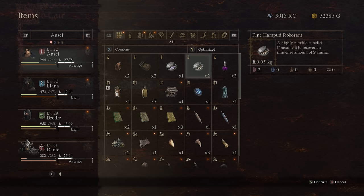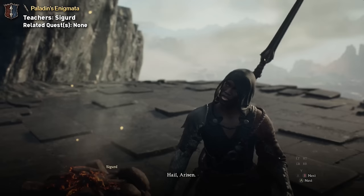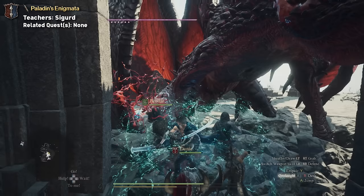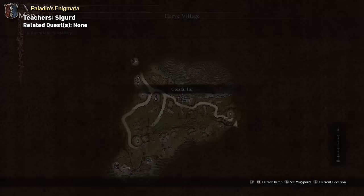For Mystic Spearhand, you're looking for the Paladin's Enigmata Tome. This grants you the maester skill Wild Fury. To get this one, you'll need to make your way to Dragon's Breath Tower and defeat the dragon there. Normally Zegard will meet you here and help you fight the dragon. After defeating it, Zegard will grant you the tome. But if he never shows up, once you've killed the dragon, you can find him in the coastal hut in Herve.